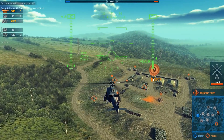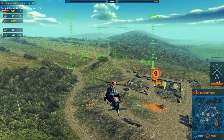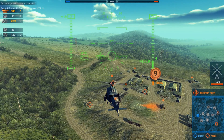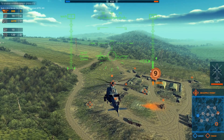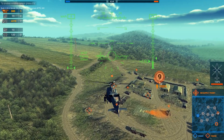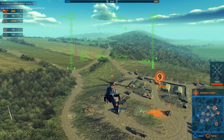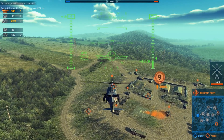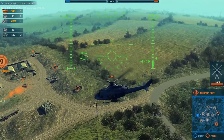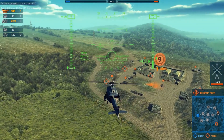On a fully captured base, an outer circle starts appearing, but only when the base is at 100%. This circle moves and fills up all around, and when it is completely full, it will send out a tank column to point 9 or 6. It takes quite a while until the circle is full and the next column appears and drives to the next capture point.